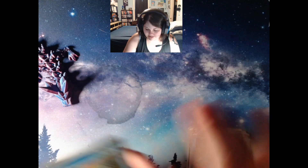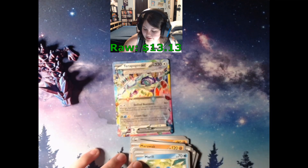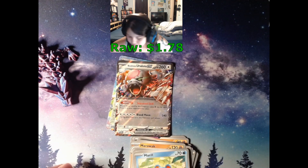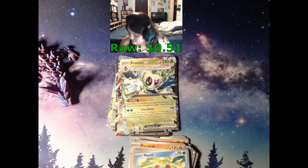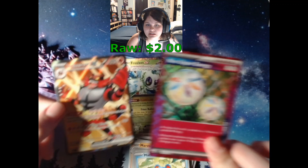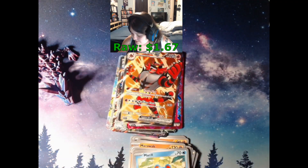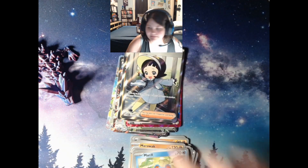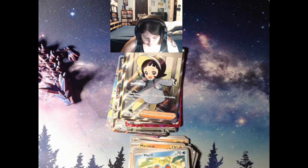Still though, those were some nice hits. Out of Stellar Crown we got the Terapagos EX. Out of Twilight Masquerade we got the Blood Moon Ursaluna EX. Paradox Rift we got the Frostlass EX. Temporal Forces got a Neo Energy and the Incineroar EX. And last but not least from Obsidian Flames — would have preferred the base numeric Charizard EX, but I'll take a Poppy. A hit out of every set!